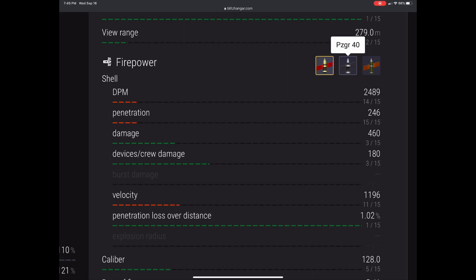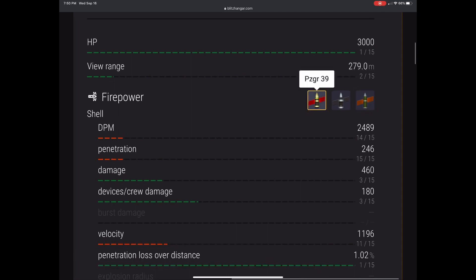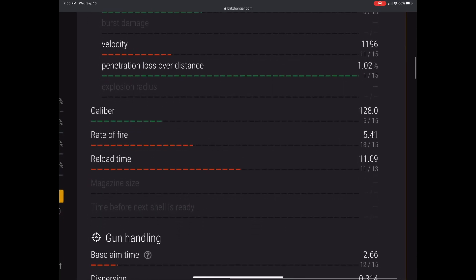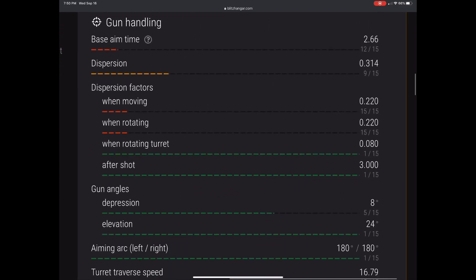APCR pen of 311 is not too bad, and HE pen at 65 is okay. AP at 246 is not great, so you do shoot quite a bit of APCR with this tank. The velocity is pretty bad, and that's using supercharge — if you don't supercharge, it's down in the 900s, which is no good.